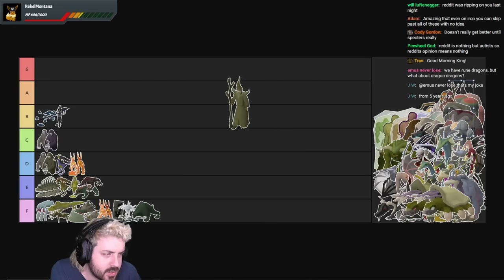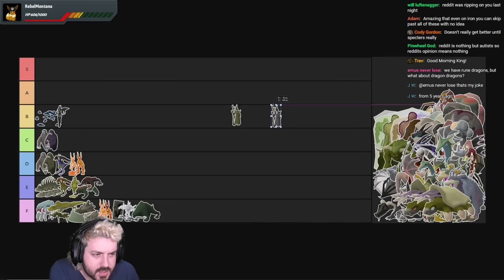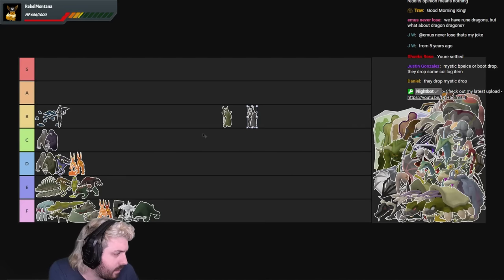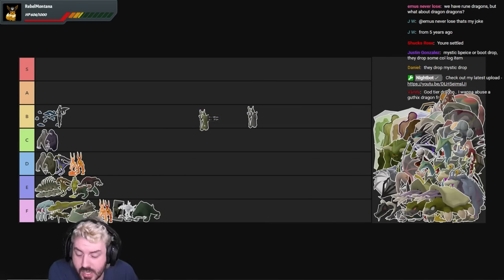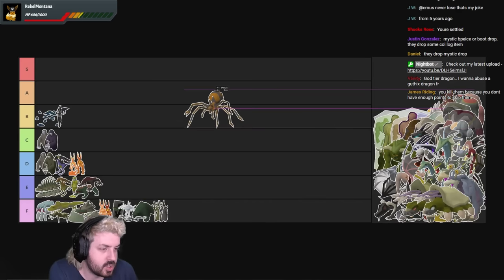Next we have Infernal Mages — these are also shit. Why do people kill Infernal Mages? I don't think there's a valid reason. The reason you're doing Infernal Mages is because you accidentally used the wrong Slayer Master. These are shit. The superior is also shit. Waste of time doing the whole task — you kill them because you don't have enough points to skip them, which means you made a mistake.